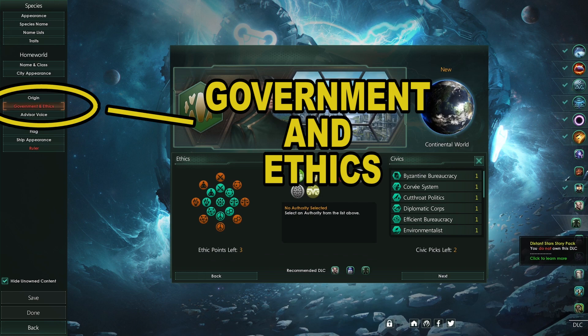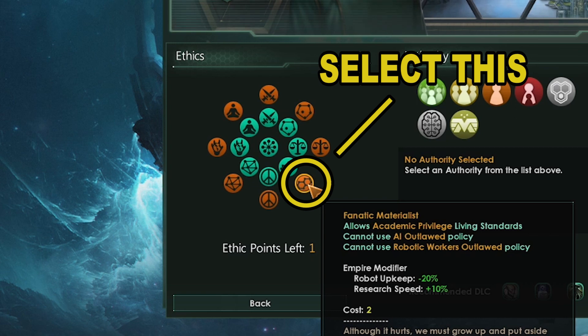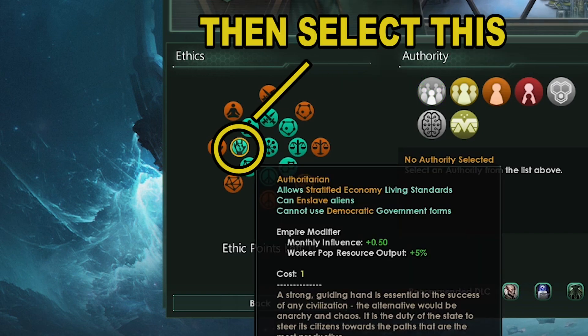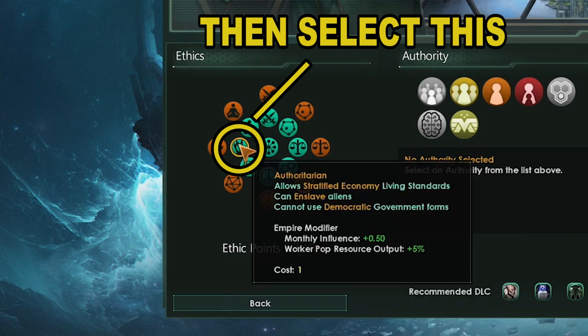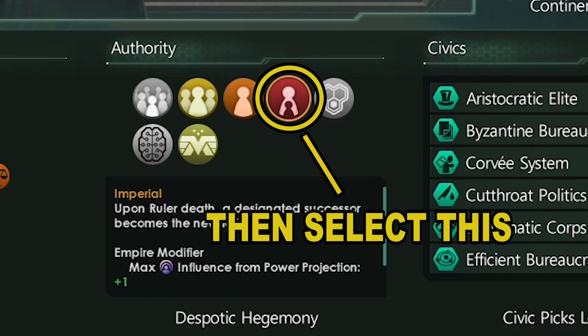Next we are going to the government and ethics screen. For this playthrough we will pick fanatic materialist — this will make us learn technologies faster and reduce the cost for using robots. Now let's pick authoritarian for more resources and more influence. Let's pick authority next. For our build we want imperial — this will give us even more influence over our neighbors, which is used for making outposts, claims, habitats, vassal agreements, mega structures, hyper relays, and all kinds of really cool useful stuff.